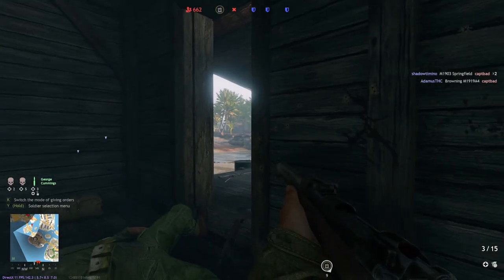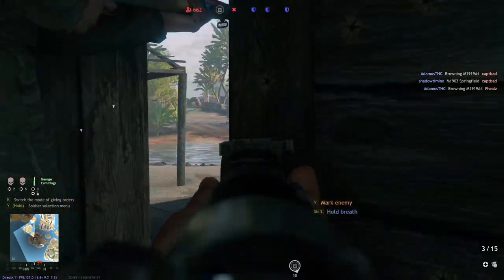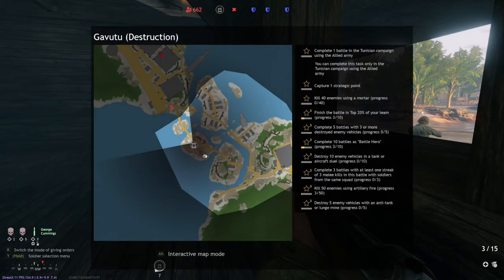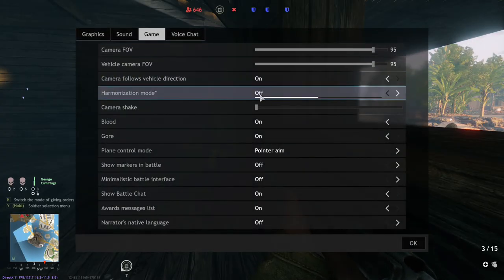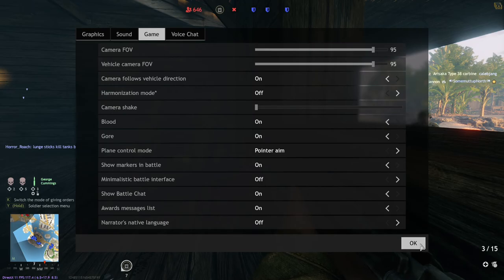We got 660 lives left to take out. There's an enemy vehicle over there. For whatever reason I can't see it. That setting I was talking about earlier — Show Markers in Battle — that's the one I turned off by accident.